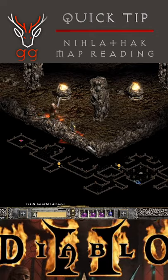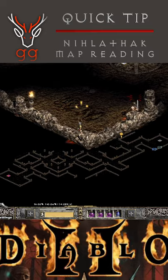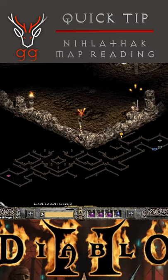From the waypoint there are three possible maps. In two of the maps the waypoint is on the right of the map and the exit on the left. So hold the left wall and you'll find yourself there in no time.